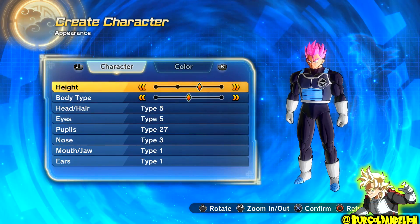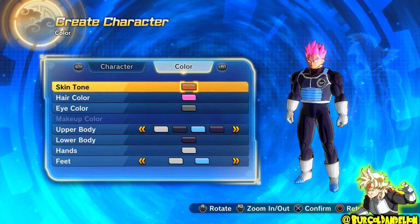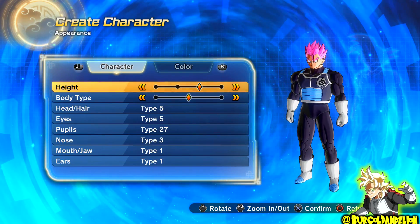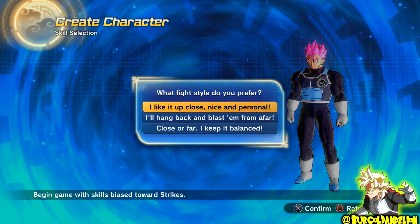Hello everyone, for today's video I have a Super Saiyan Rose Gohan Black avatar character build. You can see right here these are the creation settings. It doesn't matter what colour you pick for the default clothing — I left it as the default because we're going to change the outfit anyway.